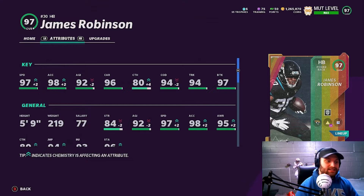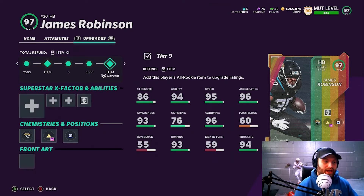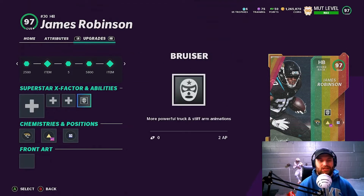He has 97 speed, 98 acceleration, which is actually really good. His change of direction would normally be at a 96, but I am in sprinter, which makes it go down. His catching is good, his carrying is amazing. Trucking and brake tackle are both very good. He's a shorter running back, so let's see how good he actually plays on the field. We do have one ability on him — we are going to be using Bruiser in this gameplay. Let's get right into it.